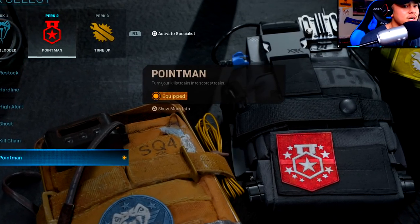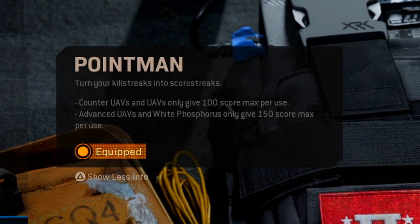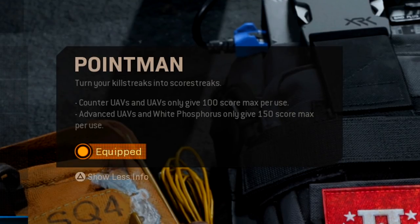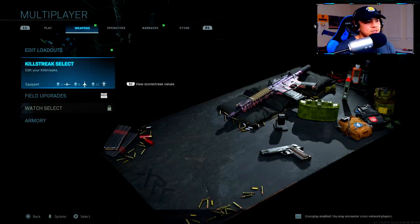Back to the video. Point Man says: turn your killstreaks into scorestreaks. And if you press More Info — counter UAVs and UAVs only give 100 max score per use; advanced UAVs and white phosphorus only give 150 score max per use.